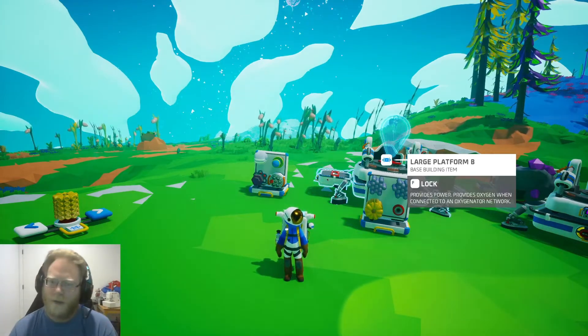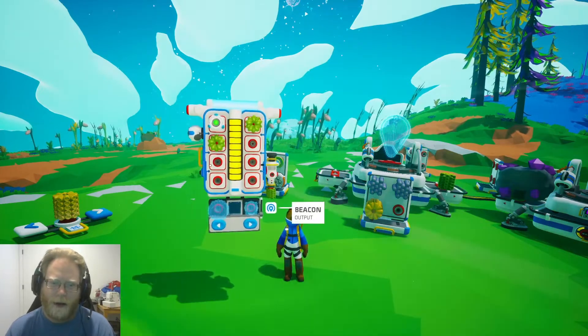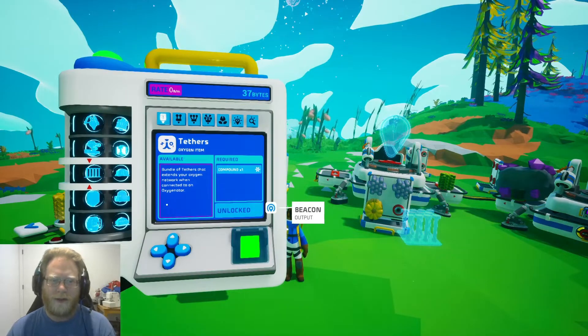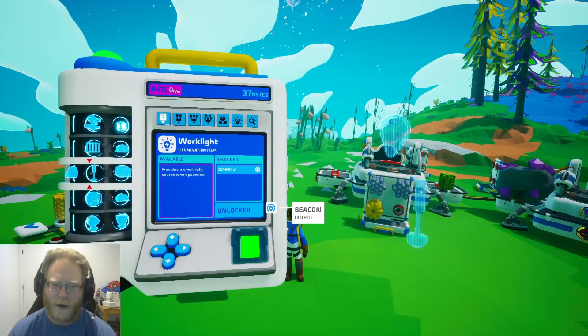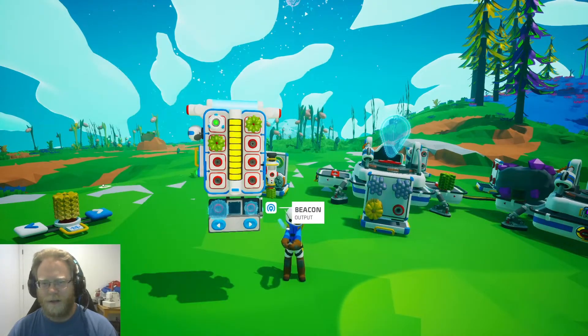By researching some of the researchable objects in the game you receive a currency called bytes, and you would access that system here. In creative mode it's all unlocked, but it operates in a similar fashion — you would cycle through, find one you haven't researched, and just select it, but in this case it spawns in the item.